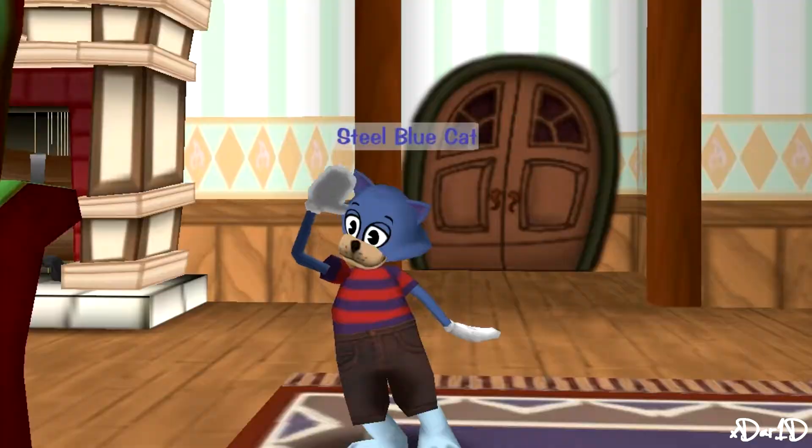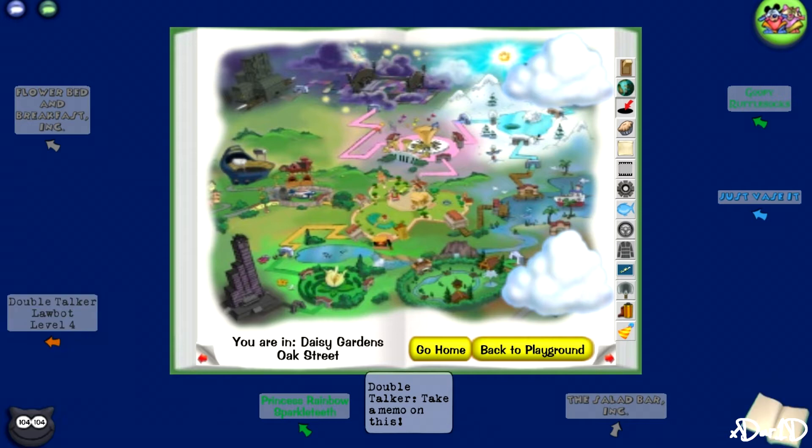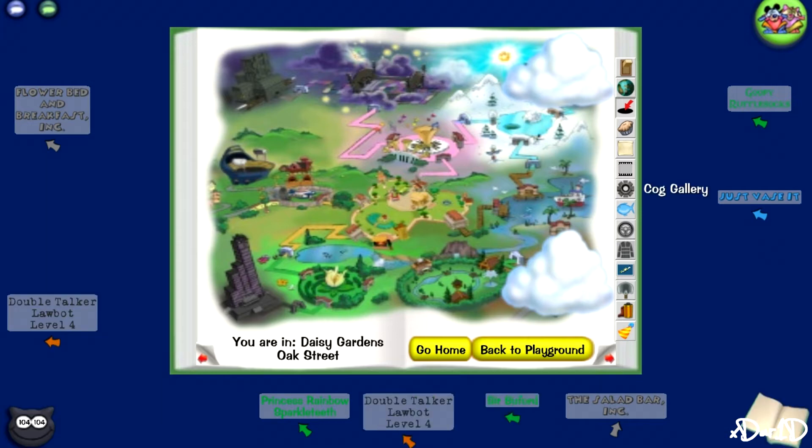The next update is a few tweaks to the map. The map now shows where the different types of buildings are on the street, and it also shows you if your toontask building is a cog building. This is pretty useful, especially if you're like me and end up walking the entire street just to find that it's a 5-story cog building.